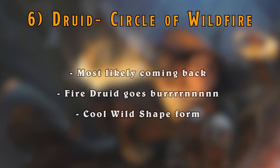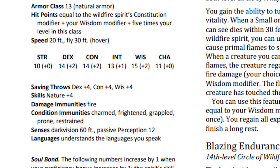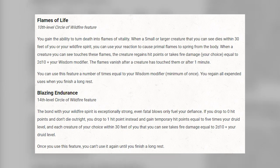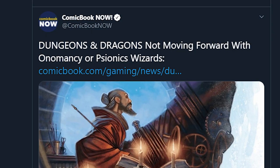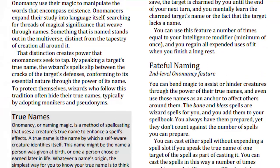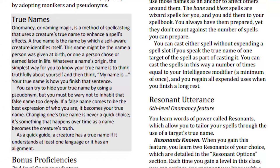Next up is the Druid's Circle of Wildfire, and I like this one. This one and the other druid subclass have definitely made me interested in playing as a druid, which I never thought I would say. The wild shapes are excellent, and I think they'll probably just fine tune the last two features by a tiny bit - being a kamikaze is great and all, but I think it should deal a little more damage and regain a little less health. Next up is the Onomancy Wizard, who is dead like the mystic. I like the naming idea it was going for - the concept of naming and true names is awesome - but I think it just wasn't executed very well. Hopefully we'll see it again in a new light.